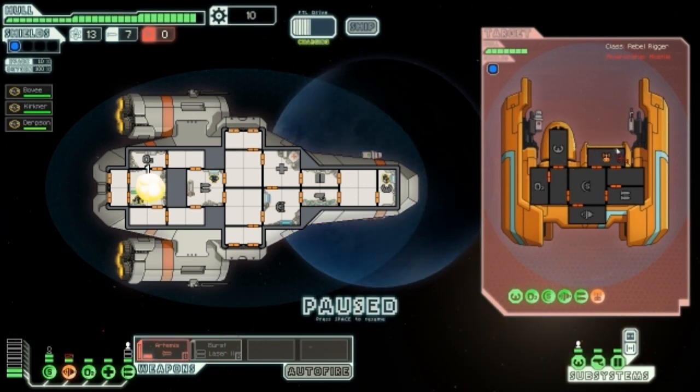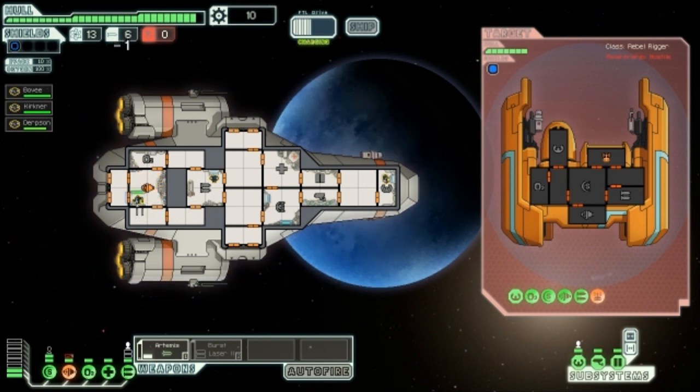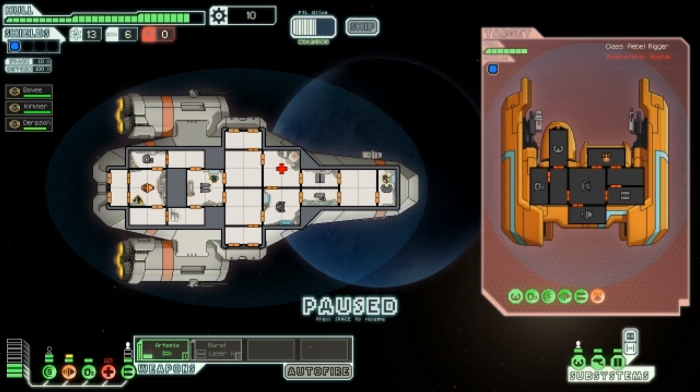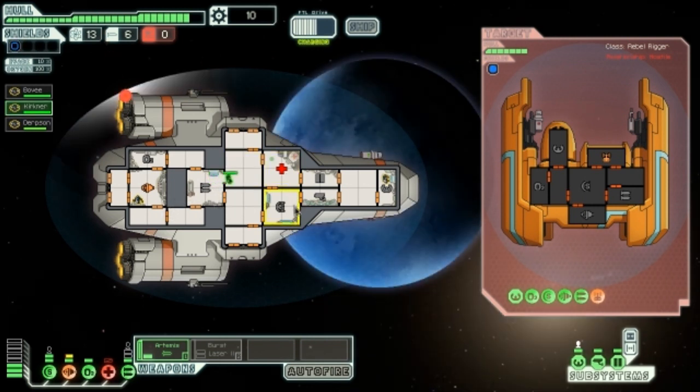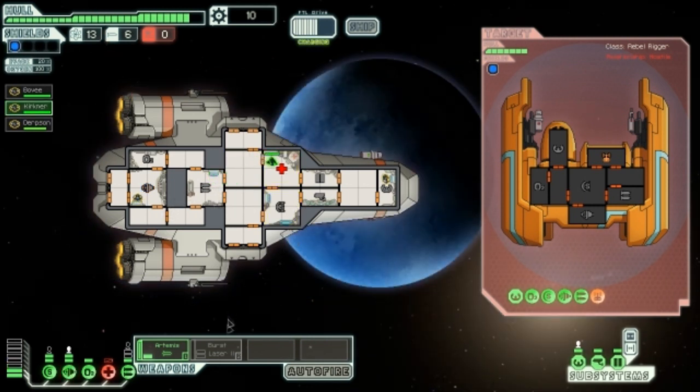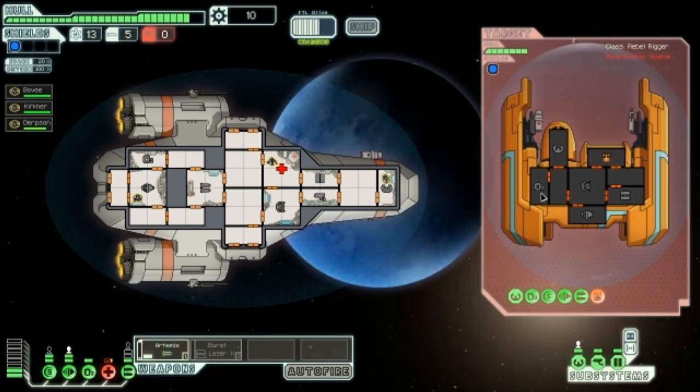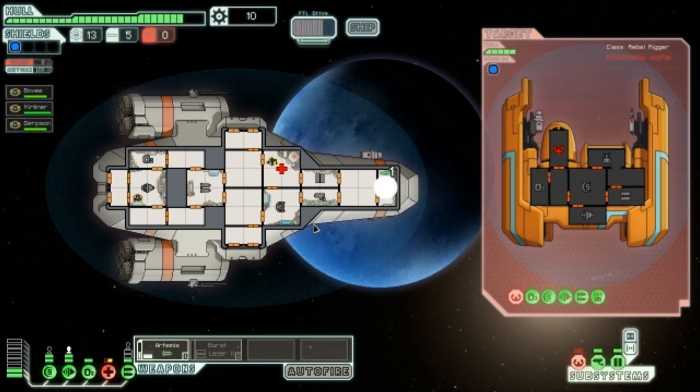Maybe that's communications or something, I have no idea. We already have one person at the engines - he will get to repairing them immediately, which is nice because we could definitely use that. Medical bay - repair that. Repair the medical bay, we're gonna need it. Go for the bridge. Yes, it's red - I guess we're doing a good job.